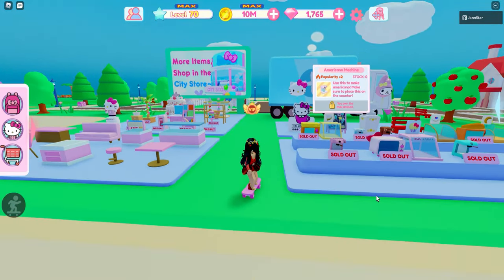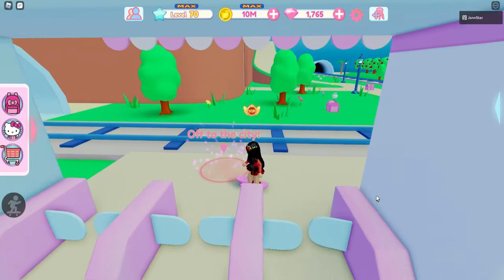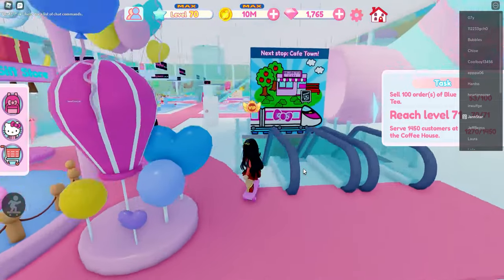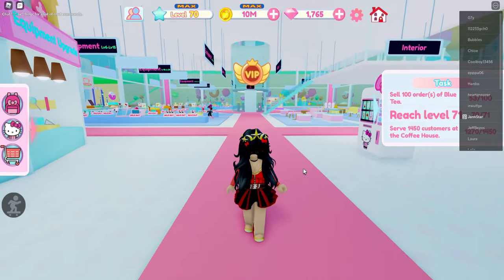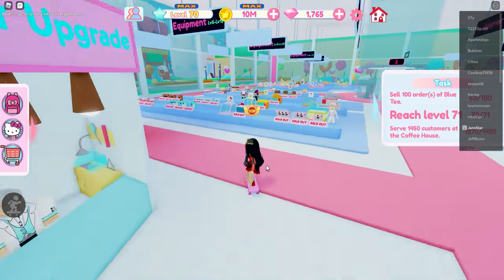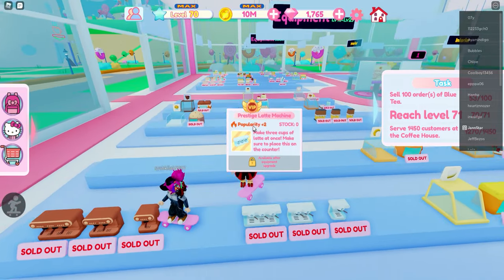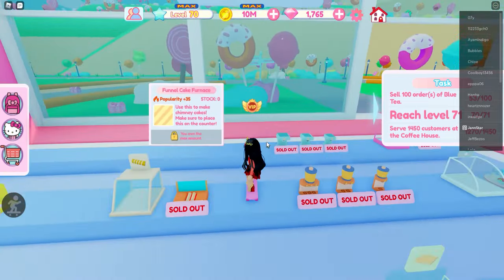We're going there now, just have to go here and up to the city. Let's go up the escalator and just go into the mall or the city store. As you can see right behind me, there are lots of equipment that you could use to increase the popularity points of your cafe. This is the only way that you could use to increase the popularity, so you have to buy all of these if you want to unlock every floor of your cafe.